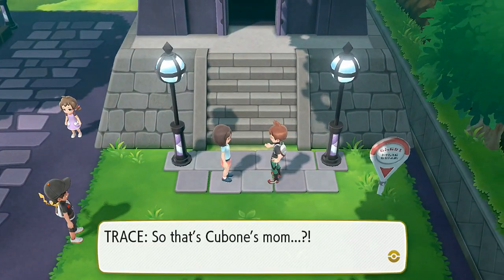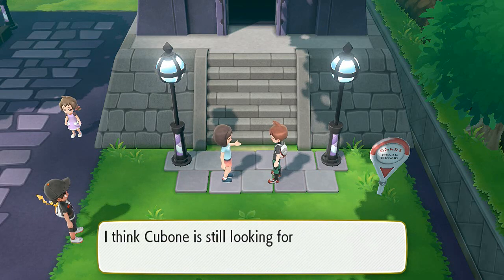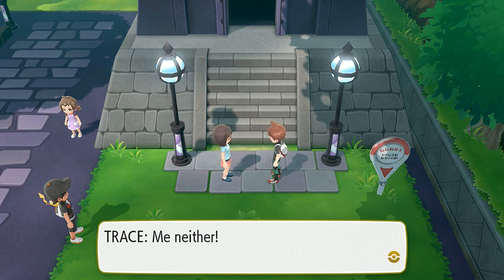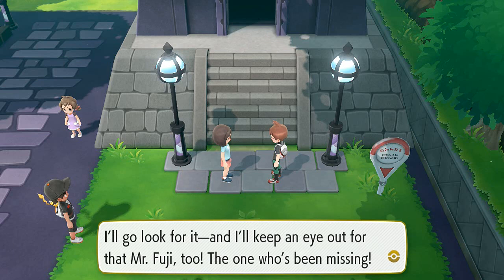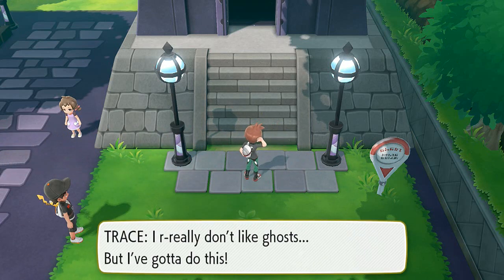Trace is right at the front saying that's Cubone's mom — Team Rocket keeps going after Marowak so it can sell the skulls they wear for profit. I think Cubone is still looking for its mother even though she's gone. 'I just can't forgive Team Rocket.' Me neither. I saw Cubone heading into the tower a little while ago — I'll go look for it and keep my eye out for Mr. Fuji too.